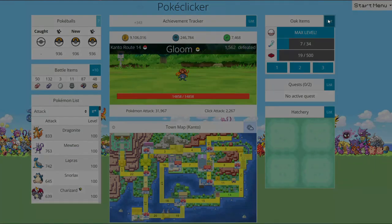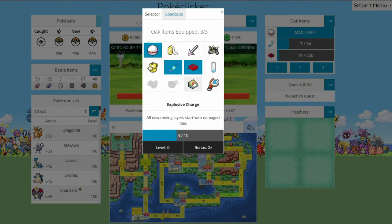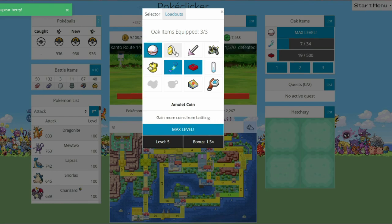The next thing you're going to want to do is go over to the Oak Items. I would recommend getting as many of these maxed out as you can without losing your sanity. I have already managed to get the amulet coin, the poison barb, and I'm pretty close on XP share. The magic ball is already maxed, and the shiny one is at level 4, so I have better shiny odds and my egg is also at level 4.